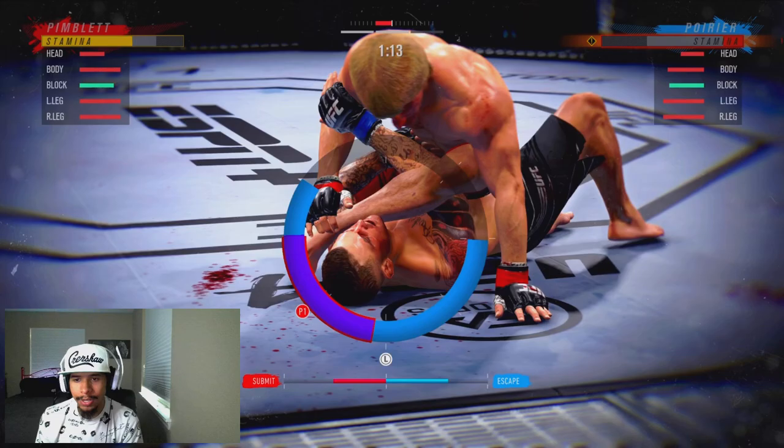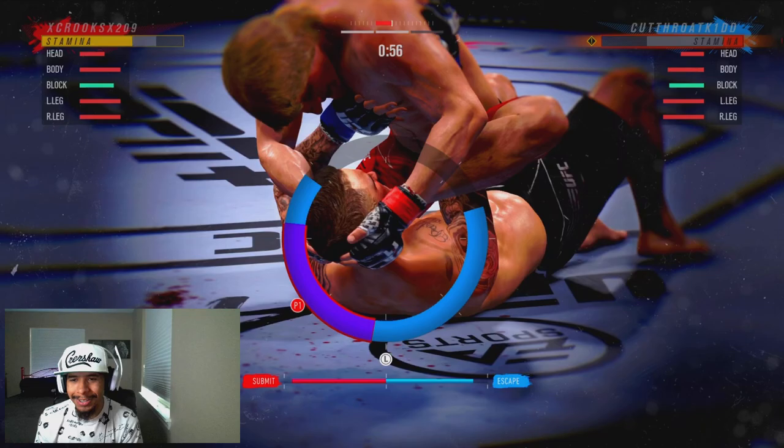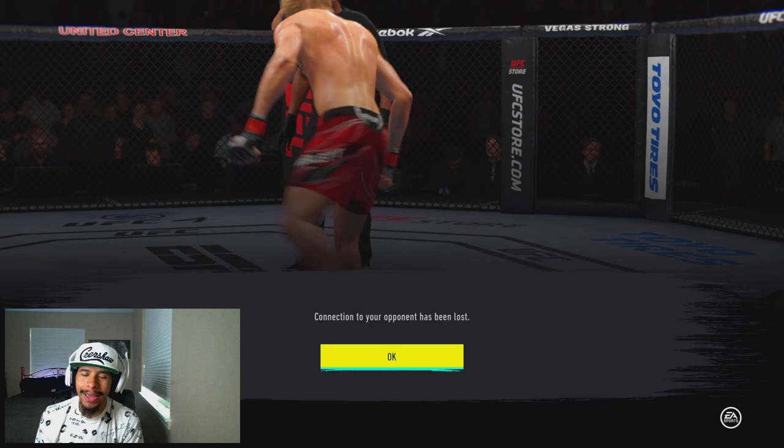He has a pretty good lead on the escape bar, but we're starting to pick up on the pattern — we're making up ground now. It's looking real ugly, it's not looking good — we might be able to get it. And we are able to get the mounted gogoplata on Dustin the Diamond Poirier! After having a horrible first round we're able to get it done in the second. That guy was so mad he thought he had it in the bag — he quit. Great first fight — we're able to make that comeback. With that being said, let's jump into the second fight.